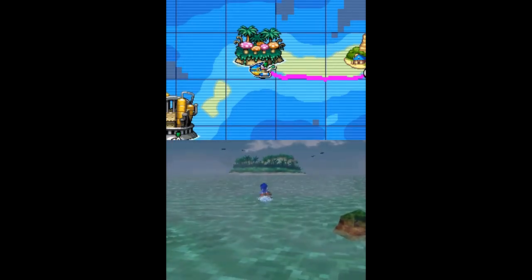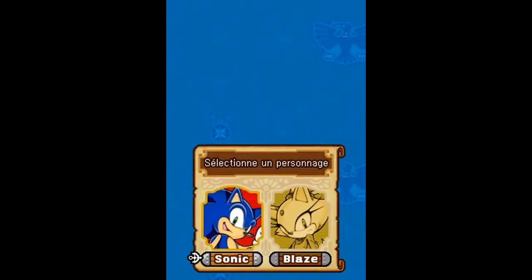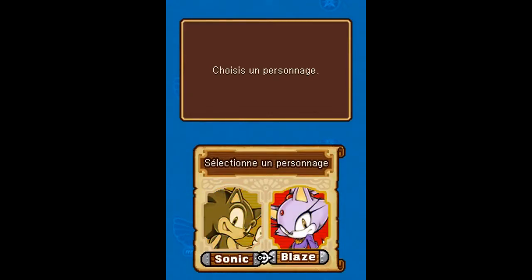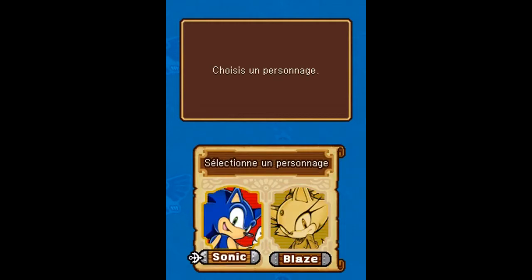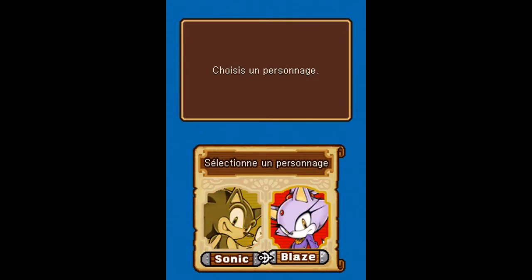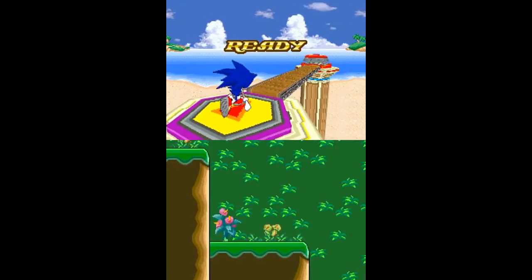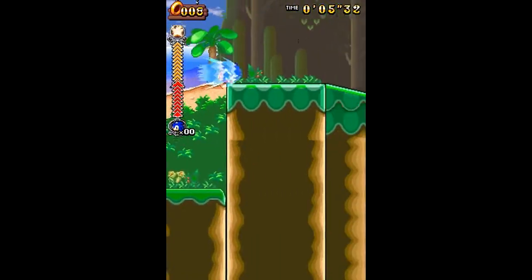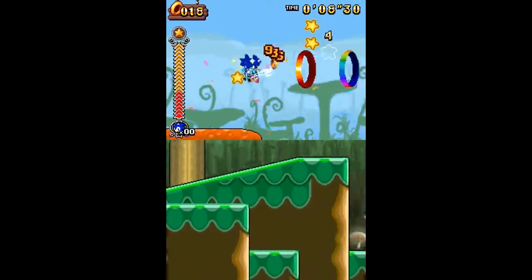On débarque sur l'île, et là vous allez retrouver les mêmes sensations que dans Sonic Rush. Sauf que cette fois-ci, dans ce Sonic Rush Adventure, ces gars ont compris que ça ne sert à rien de faire un deuxième mode histoire avec Blaze — on peut directement la sélectionner dans n'importe quel niveau. Il faut quand même prendre Sonic parce que c'est la base. Je crois qu'on l'a dès le départ dans le jeu.